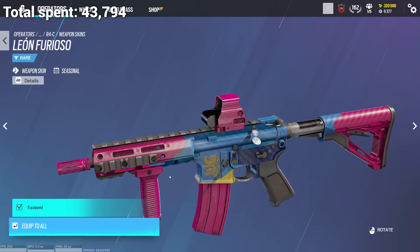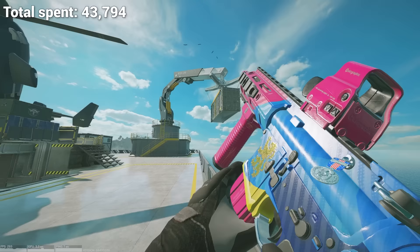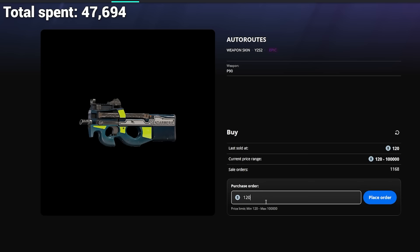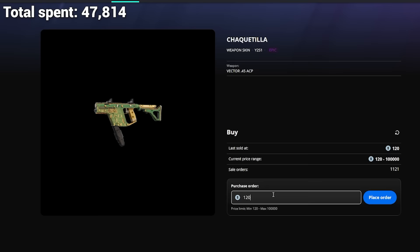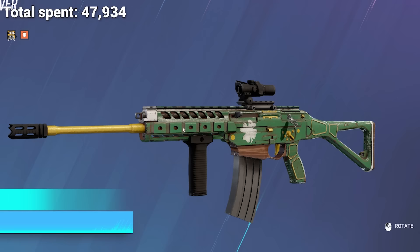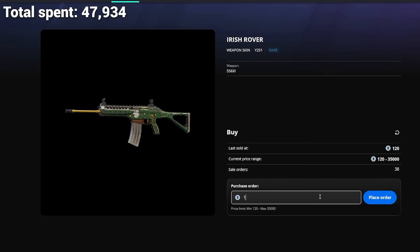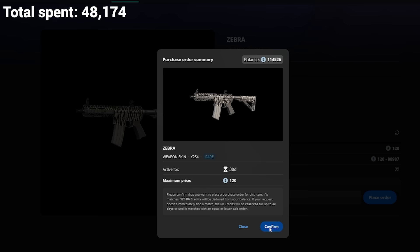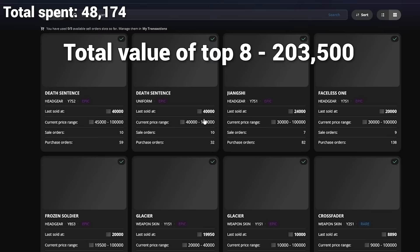Got lucky — a buy order went through for the universal Year 2 Season 1 skin Leon Furioso, got it for 3,900 R6 credits. I think it's one of the most underrated skins on the market. Besides that, grabbed this P90 skin, a couple Year 2 skins like one from Mira. Ended up finding the Irish Rover skin for Thermite — it was only available for a few months. Grabbed the leopard skin, tried to grab zebra but couldn't. At the end of this day I had 203,000 — almost 100,000 R6 credit gain. Pretty crazy.